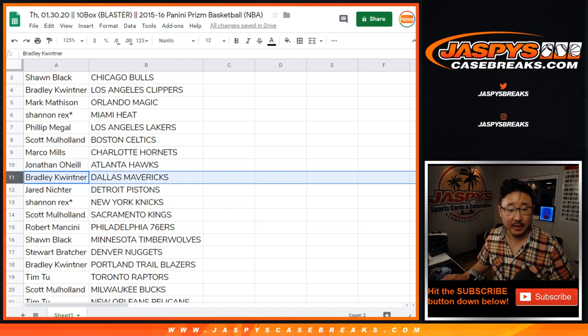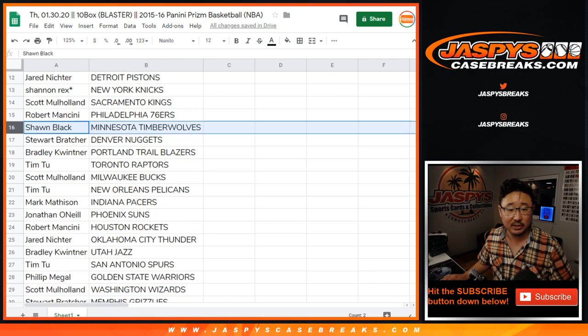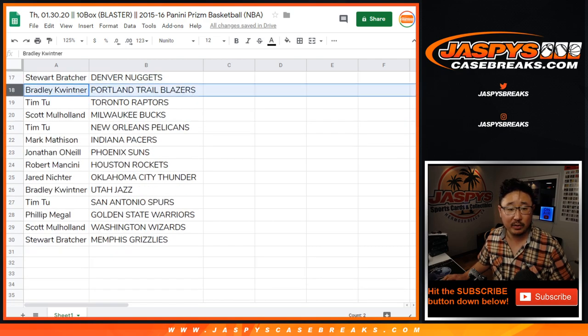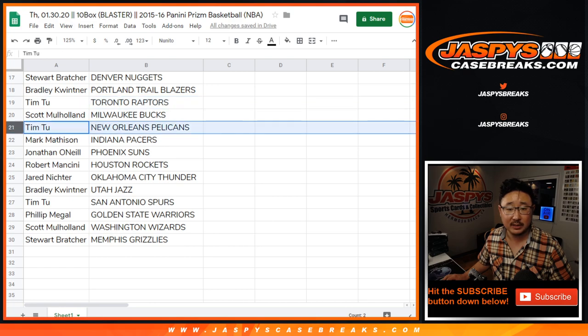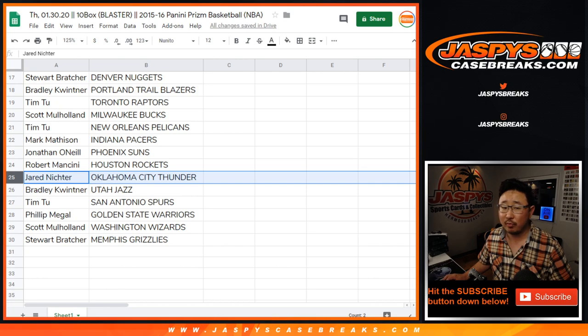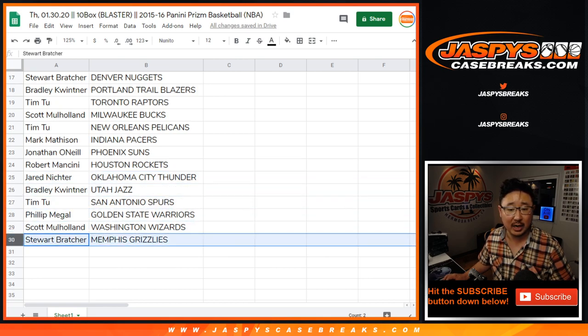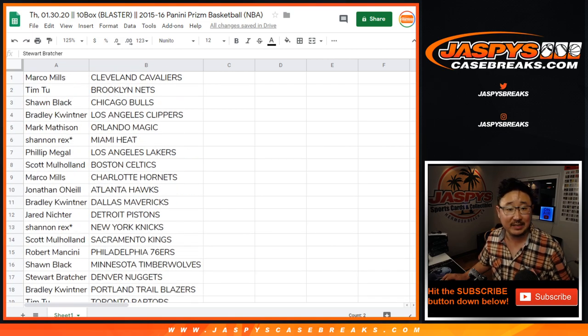Jonathan O'Neill with the Hawks. Bradley with the Mavs. Jared with the Pistons. Scott with the Kings. Robert with the Sixers. Sean with the Timberwolves. Stewart with the Nuggets. Bradley with the Blazers. Tim with the Raptors. Scott with the Bucks. Tim with the Pelicans. Mark with the Pacers. Jonathan O'Neill with the Suns. Robert with the Rockets. Jared with the Thunder. Bradley with the Jazz. Tim with the Spurs. Phillip with the Warriors. Scott with the Wizards. And Stewart with the Memphis Grizzlies.